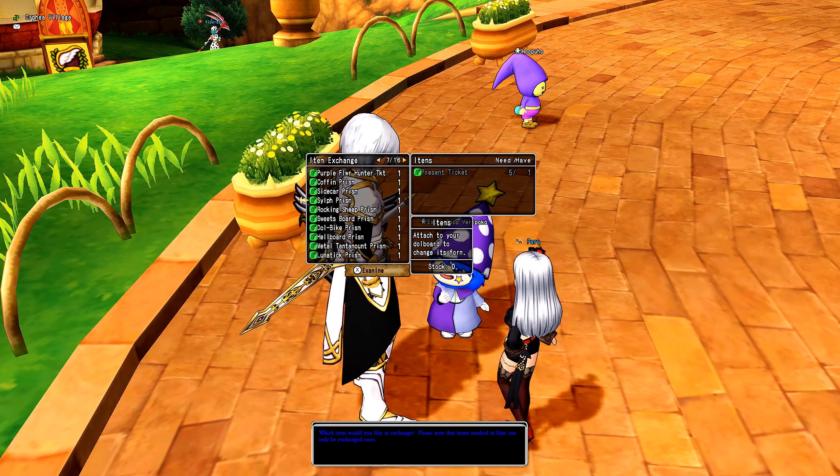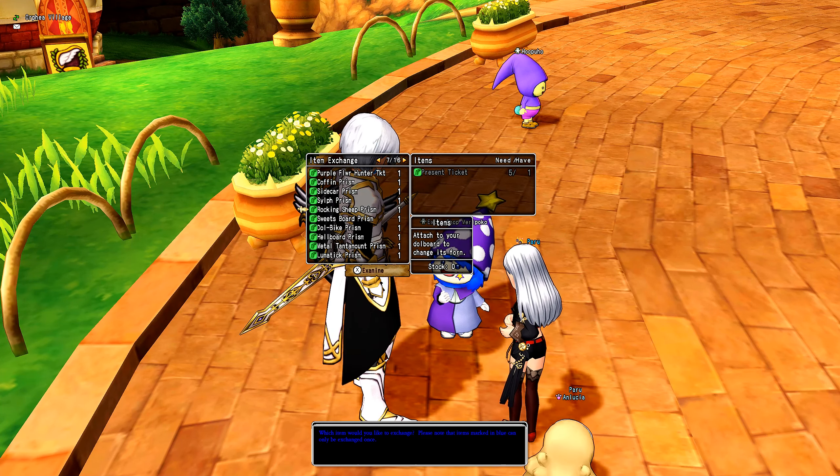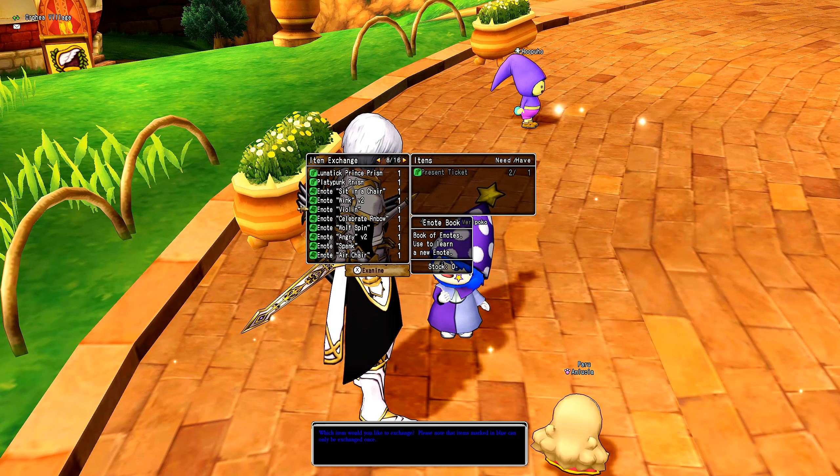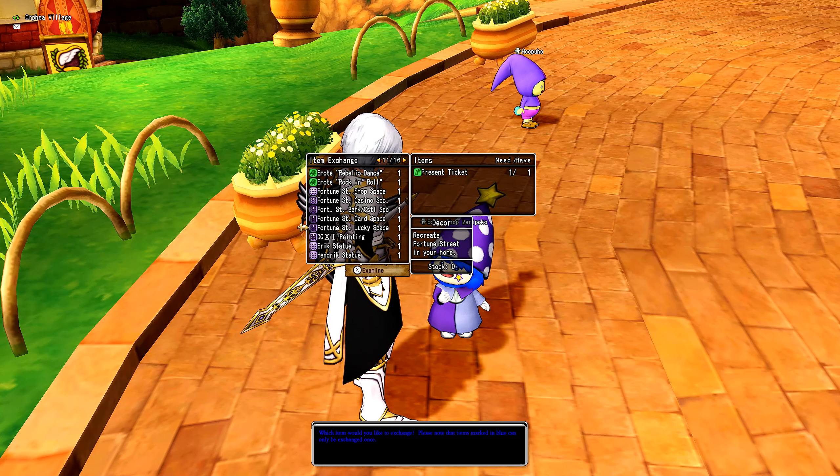What I personally want — you can also get Prisms here. It takes a lot of present tickets; you'll have to do this for several or many, many months, unless events happen and you get present tickets from certain events as well. You can also get statues.